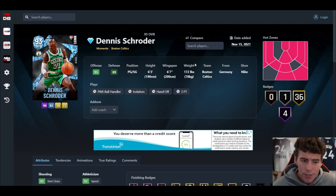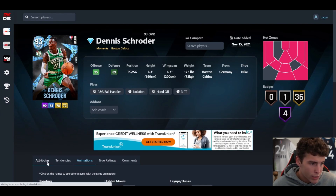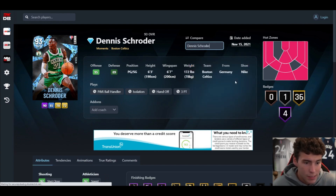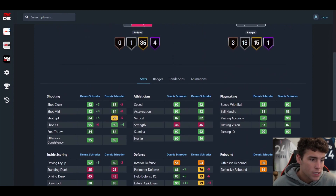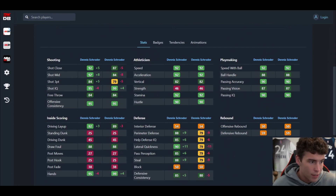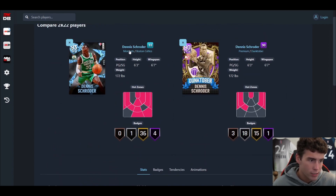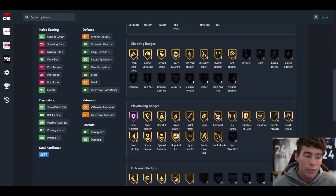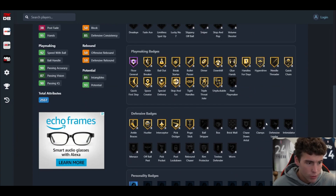Dennis Schroeder is up next. His release starts with the Charles Oakley base, which is not good. Comparing him to our Amethyst Dennis Schroeder: defensively the new Diamond Dennis Schroeder is a lot better, plus five on the three-ball is good, and the lateral quickness going up by plus 11 is key. Badge-wise, that's where it's at more than anything.